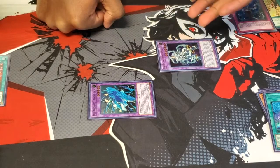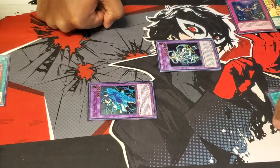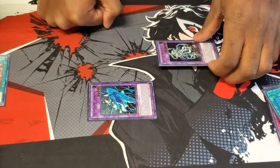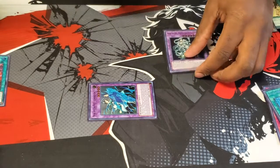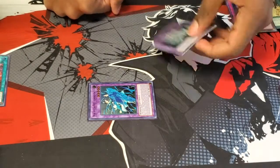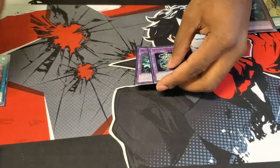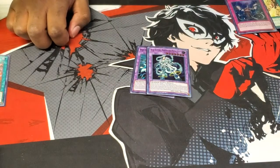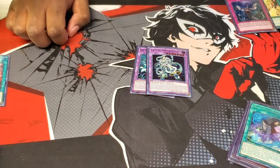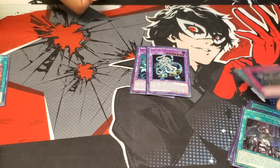You can actually go first with a hand like this because both of these guys negate monster effects. But as I was saying earlier, this deck is a little fragile, so I do think it's better to go second and hope that you draw some card removal to beat over your opponent. The combos in this deck are more about creating a situation — not really about setting up boards with five or six negates. It's more about being a little more control-like, playing around your opponent.